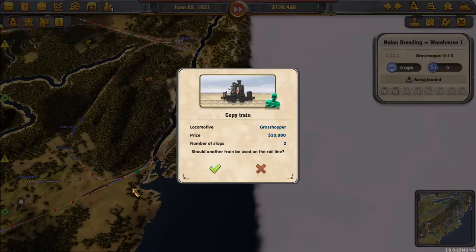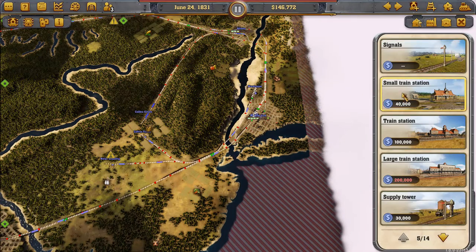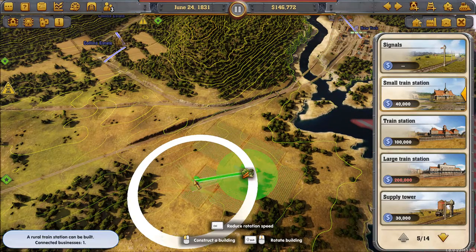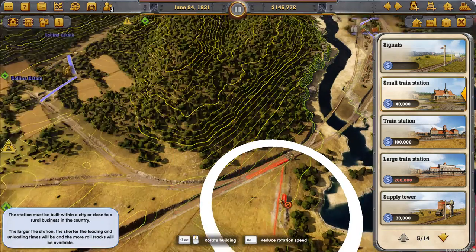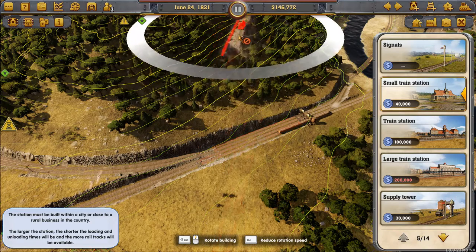We're getting ready to set up our veggie line into the warehouse. The veggies, as you can see, are to the south and east of our main line. That first line doesn't actually go to the warehouse — it goes into the city station in New York. So we need to get over to those tracks, the two tracks at the top of the screen.